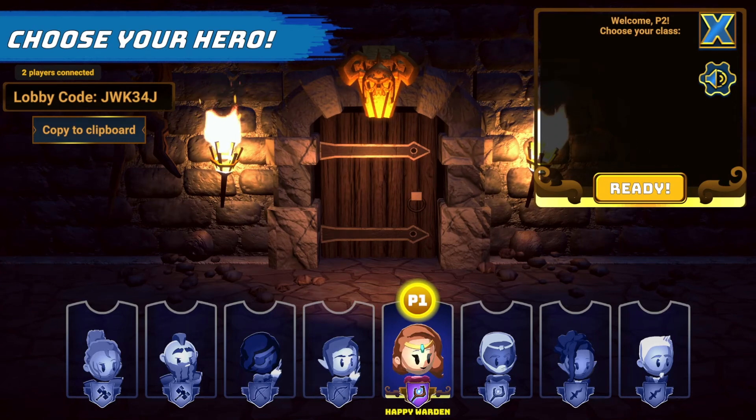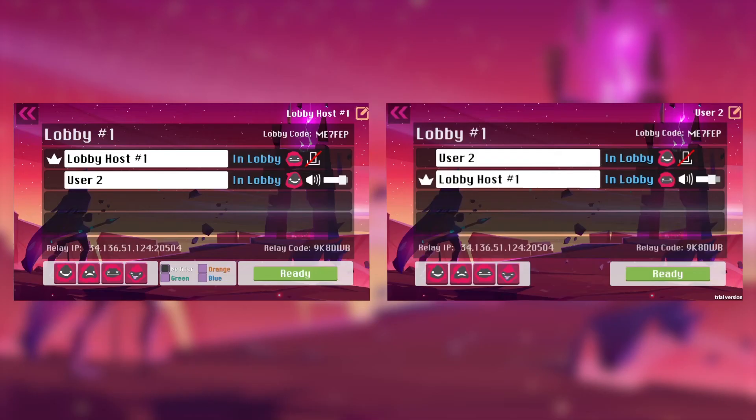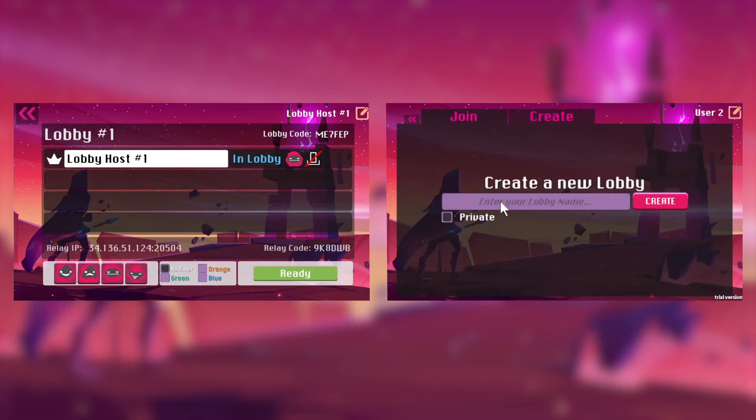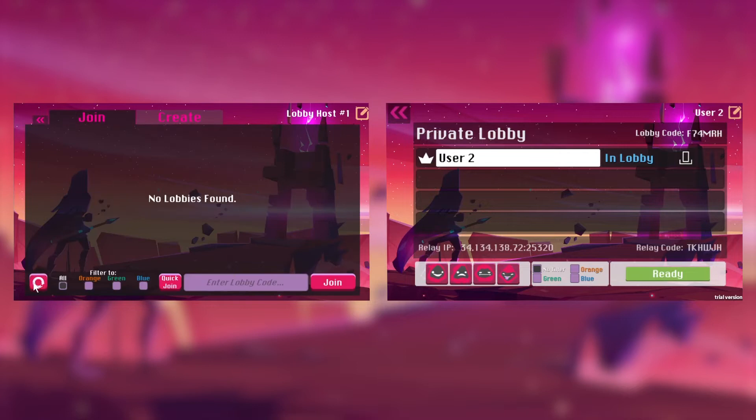Lobby is the perfect solution for player-driven matchmaking, allowing your gamers to host new sessions, browse and join public games, or create private games for friends. Players can create public lobbies using simple game attributes which other players can then search, discover and join. Or a player can create a private match where they can invite select participants using a lobby code.